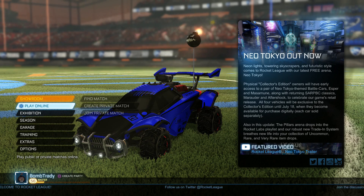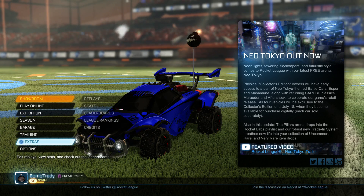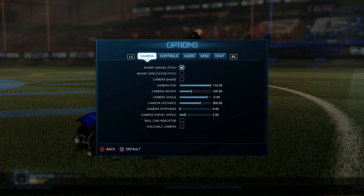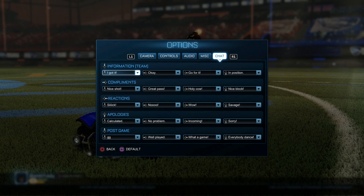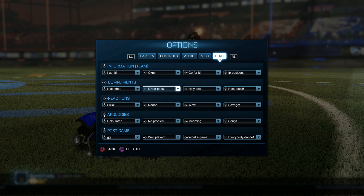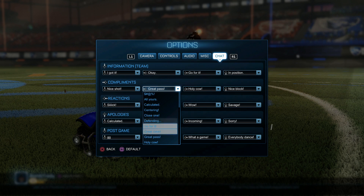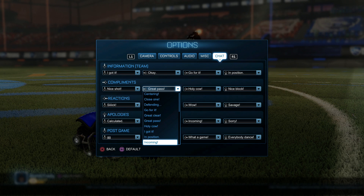I'm gonna show you guys exactly how to change all of your quick chats and get it just how you like it. You're gonna go down here to Options and hit R1 if you're on the PS4, then go over to Chat — it's all right here. It's pretty simple: you go to the individual chat that you want to change, click it, and you can change it to any individual chat that you want.